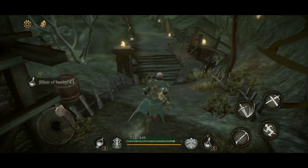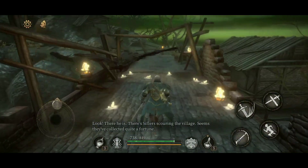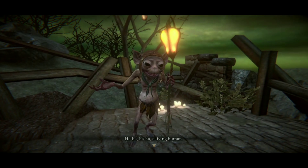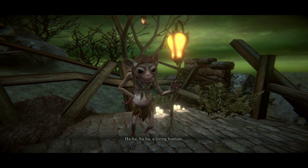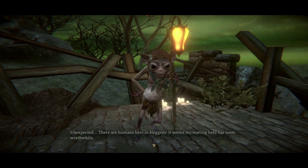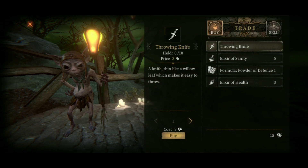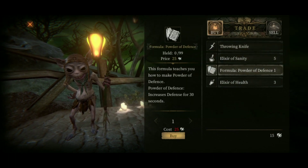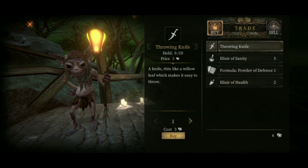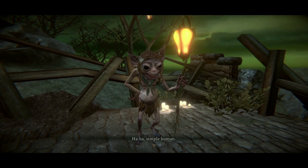An elixir of sanity. It seems they've collected quite a fortune. I live as a human and expected there are humans here in Hegem — it seems my waiting here has been worthwhile. A throwing knife would be useful. This formula increases defense for 20 to 30 seconds. Elixir of health — I'll buy this and some throwing knives. I don't have enough bone fragments. So this is where you need the bone fragments.